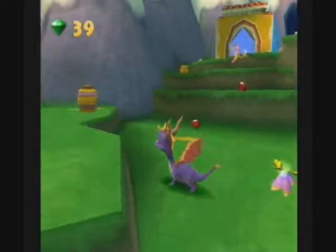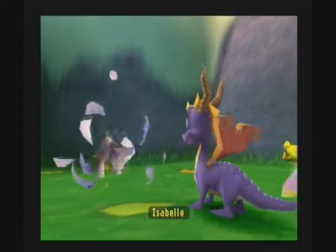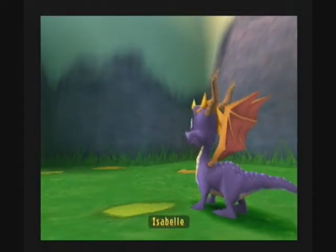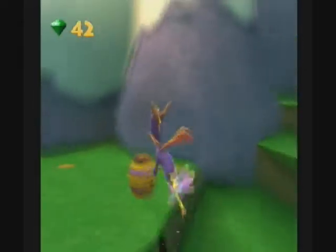We have our first egg! The object of this game is to rescue the dragon eggs, and we have Isabelle. These are adorable. Of course we want to adopt them all — gotta catch them all. And then we are going to save the world with dragon power.